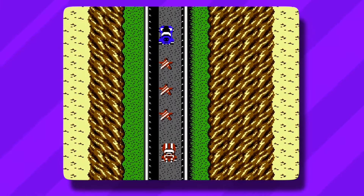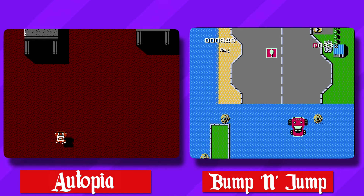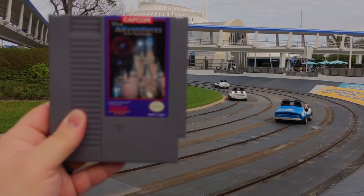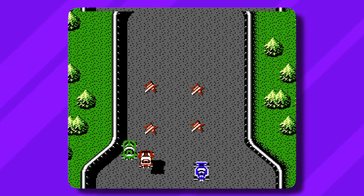Autopia is definitely the easiest of the levels in my opinion, and has some serious Bump 'n' Jump vibes. What makes this so-called race so easy is that it isn't really a race, because all you need to do is make it to the finish line to defeat the level.